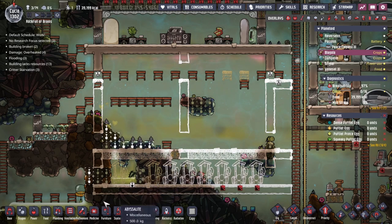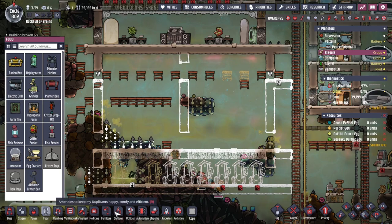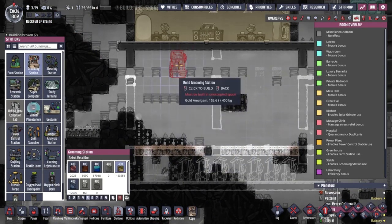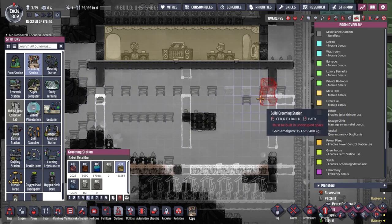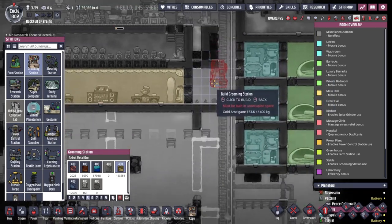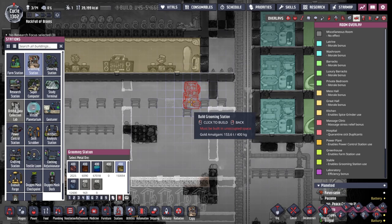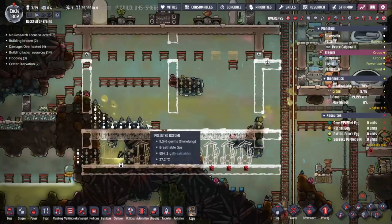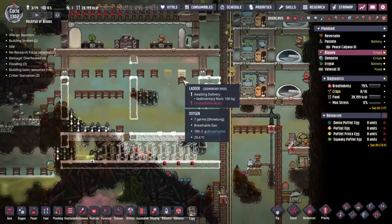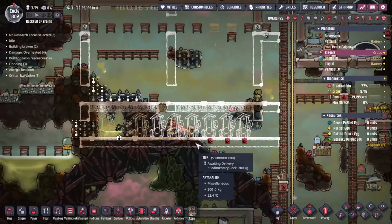My real question is where am I going to put the grooming station? I could put it up here next to these doors — I'm guessing my duplicates are going to be coming from this side mostly. Maybe we'll pop one here. Or we could have one down at the bottom. I'm probably going to go for up high, but if you think that's the wrong idea, let me know.